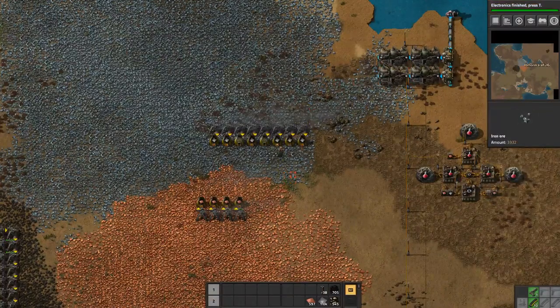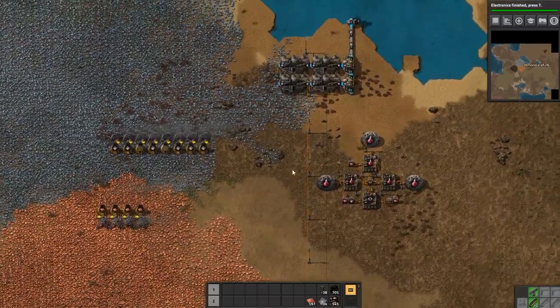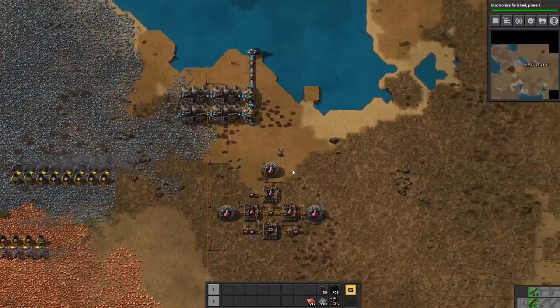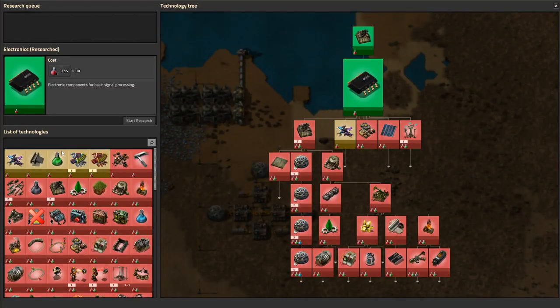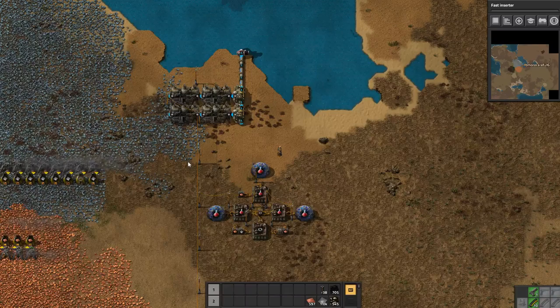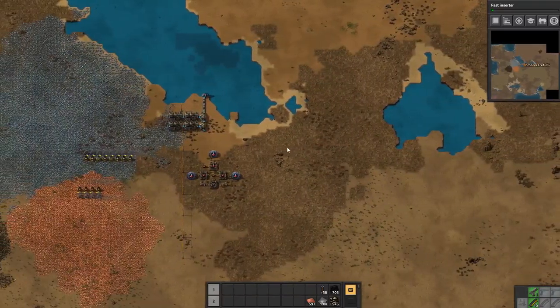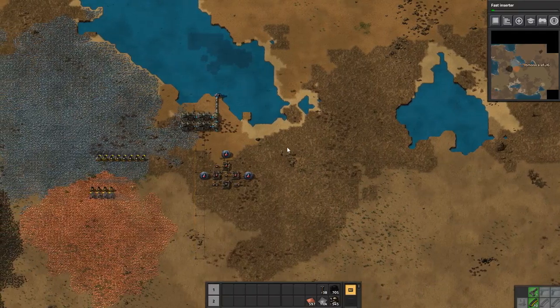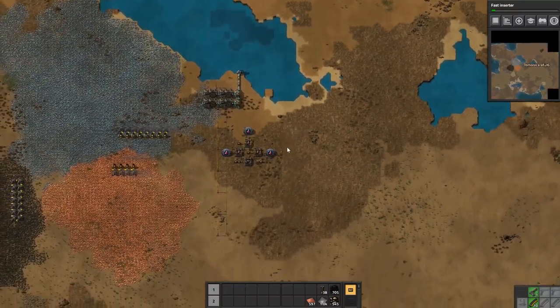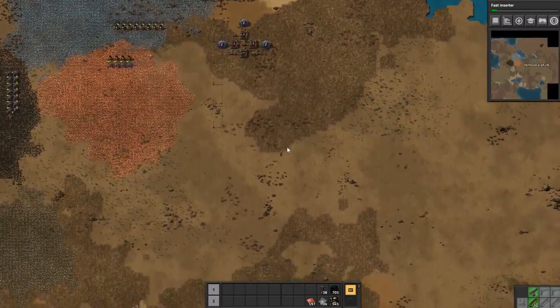Hello everyone and welcome back to Factorio. Last episode we got all this set up — actually got a good amount done so far to be starting out. We definitely need fast inserters. Right now we're just running down the line of the red updates collecting stones, getting ready to start our smelting factory. Kind of don't know where to start it.